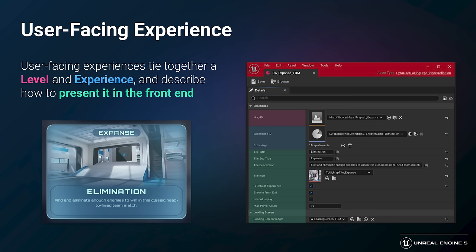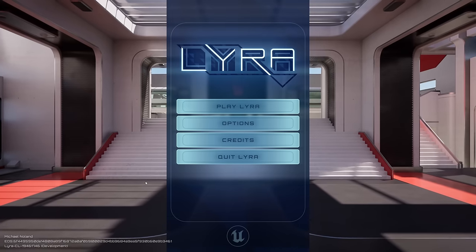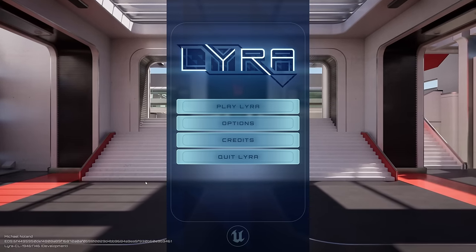This is an example of a place where we've provided a decent jumping-off point, but the requirements for different games vary dramatically. If you were making a single-player linear narrative game, you might not have any user-facing experience selection as part of your game flow. For other games, you might want to beef up the information defined in the user-facing experience asset, or include an even higher-level concept — a true playlist that has many user-facing experiences to play in rotation.